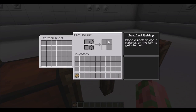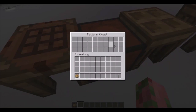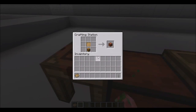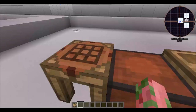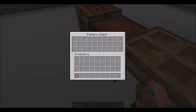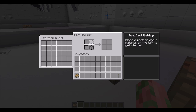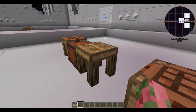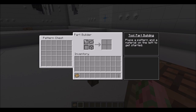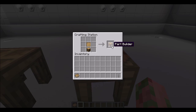Next up you have the pattern chest — this is where you put all your blank patterns. You make a chest, put a blank pattern over it. You're going to need this in order to make parts, because you'll need different stencils. In order to make the part builder — which gives you wood and flint parts and such — you put the material here and it'll pour the part out. To make the stencil part builder you can put a bolt of wood and a blank pattern together.